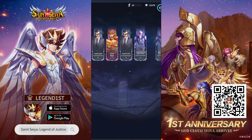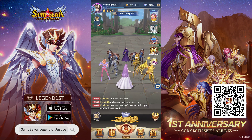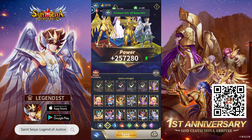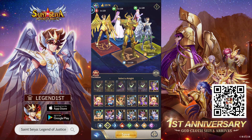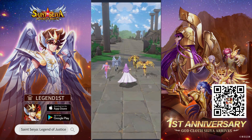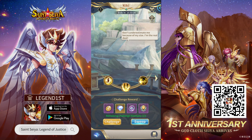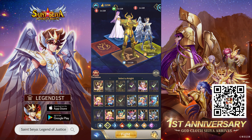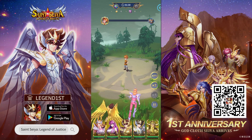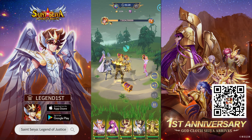As for combat, just like in other idol RPGs, combat in Saint Seiya is fairly simple. Players just have to add their knights to their party, and the knights will automatically assume suitable positions. Archers and ranged fighters, along with ranged healers, will go into the backline, while tank fighters will go into the frontline. Once the party is ready, you just have to press this button right here and they will automatically start the combat.